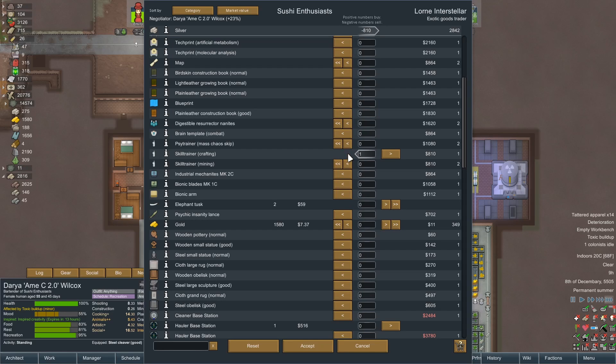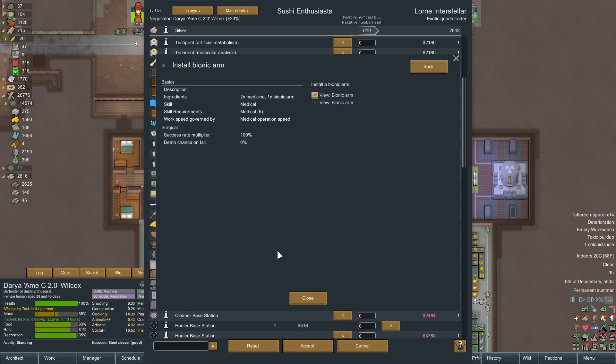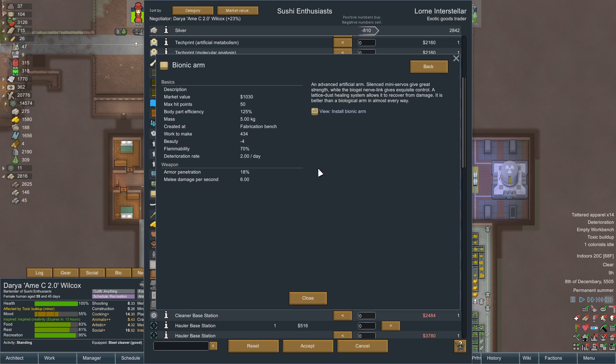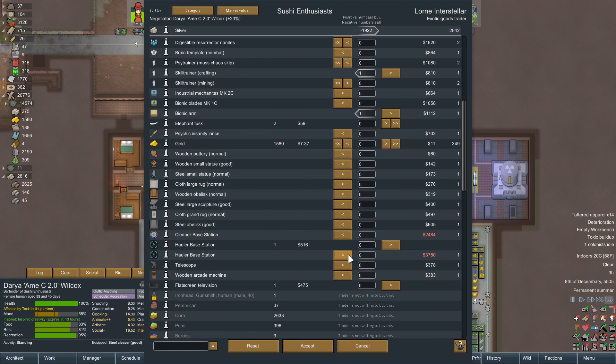That's massive. So it turns out I was a fool, and Chuckles was one of our crafters. Chuckles who died. What about this bionic arm? What do those do - do those give a bonus, or are they just the basic 125%? You know what, I'll take it. Whatever. I'll take anything at this point, brother. Just please.